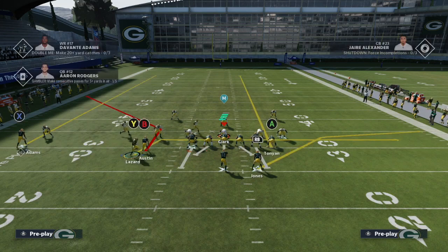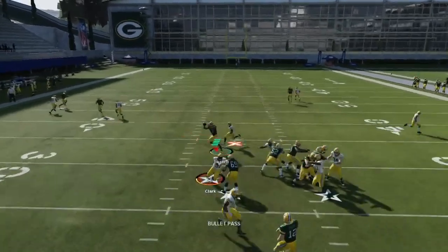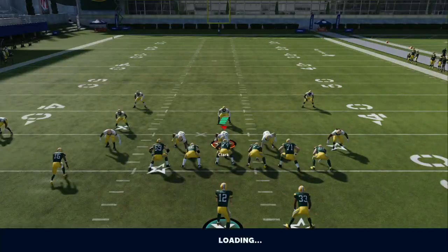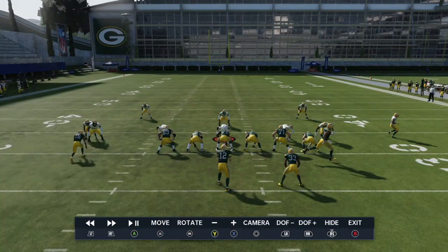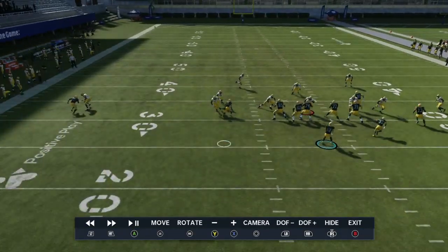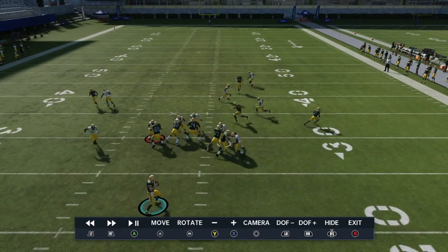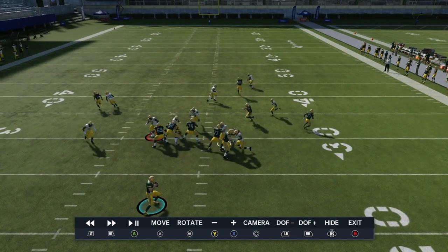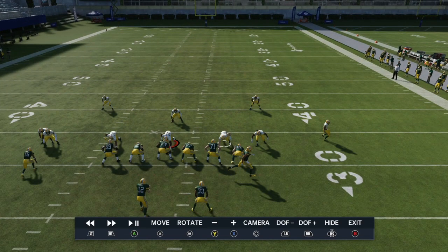We can combine what we learned with beating man coverage — getting a free release from man press and a speed burst with motion snaps. The man blitz can be tricky because you're often going to be pressed and blitzed. What's great about motion snaps is you get a guy with an extra free release. There are always two people getting a free release: the tight end and the running back — those are your best friends versus man blitzes.